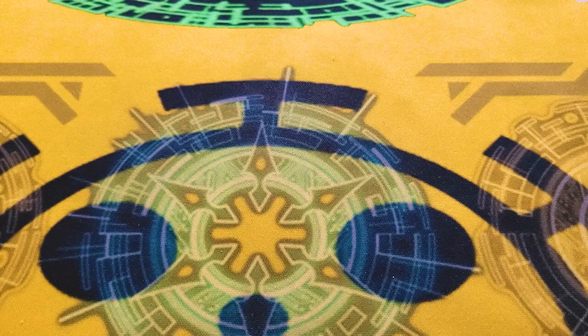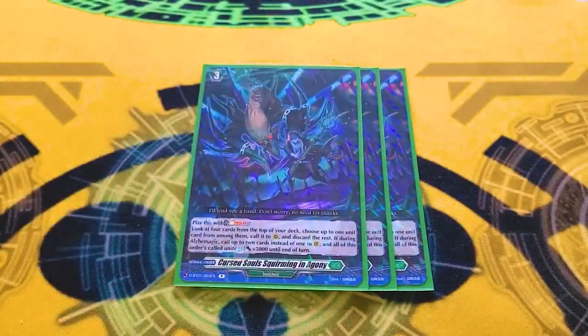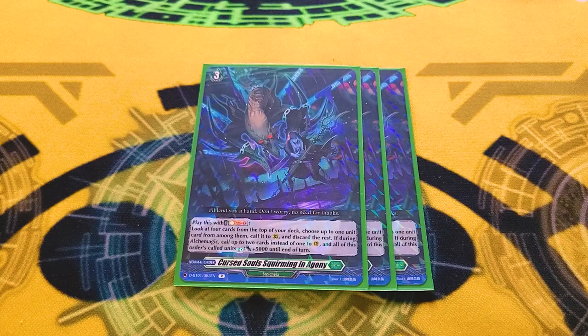Next is three copies of Cursed Souls Squirming and Agony — these are the funniest names for cards. You activate it with Soulblast 2. You check the top four, call one unit from among them to Rear and drop the rest, but if you Alchemagic'd it, you can call two instead and all cards called by this order get 5k. One important note: you don't need to bind it to get the if-during-Alchemagic effect.